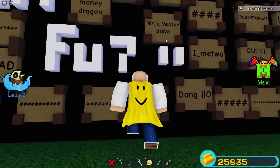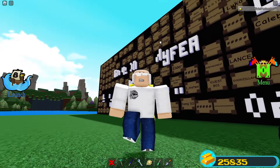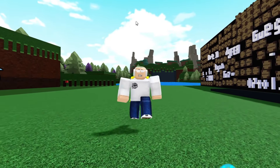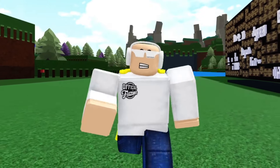In this video I went ahead and added Ninja Vector Plays to the fan wall. If you want to get your name on the fan wall, be sure to drop a big thumbs up and subscribe. The keyword for today's video is going to be 'jet' — comment it down below. Without further ado, let's shoot into the first secret.